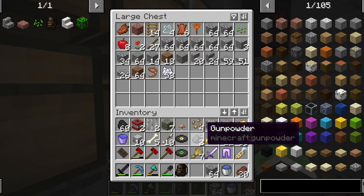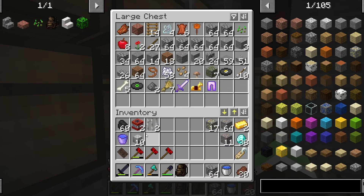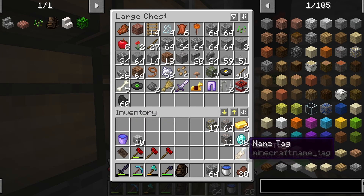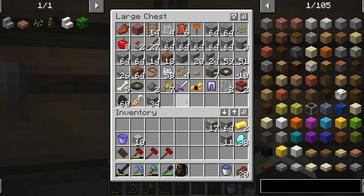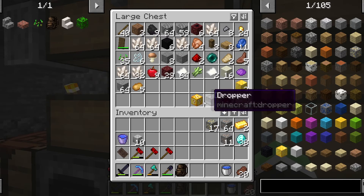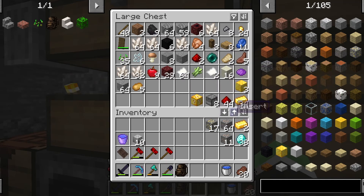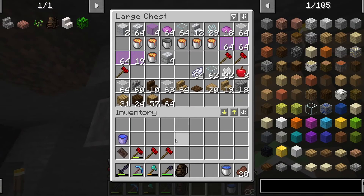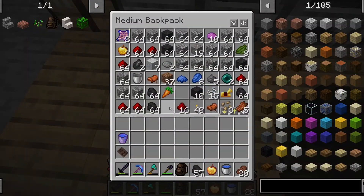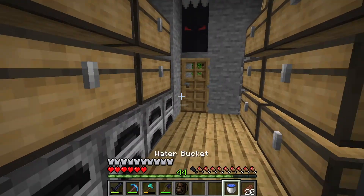Okay guys, I'm back up. Let me drop off some stuff in the chest. I didn't find anything else special in the caves. So let me drop off this stuff. I believe I mentioned I found a lucky block mod that I downloaded. Here are some of the lucky blocks — I made one and tried to add one diamond to it, my last diamond, so that got luck plus 18. We crafted it with a dropper and gold around it. We might craft up a few more to play with at the end of this video.